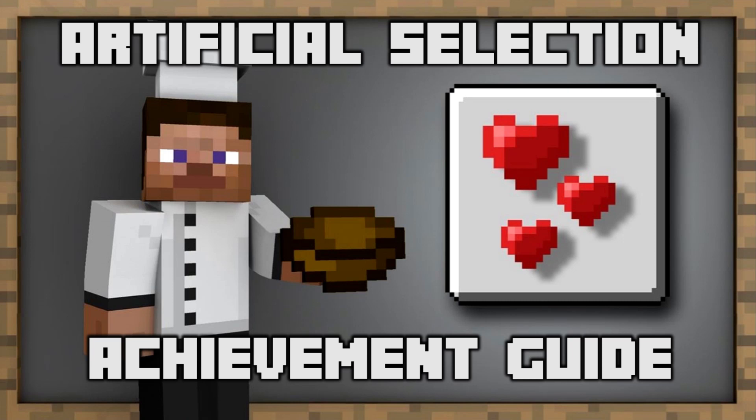Hey everybody, it's Tommy and Anthony from the Psyched Props, and today we're going for the Artificial Selection achievement on the new Minecraft. To get this achievement, you have to breed a horse and a donkey to make a mule.